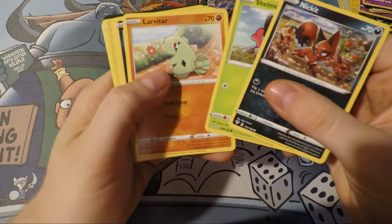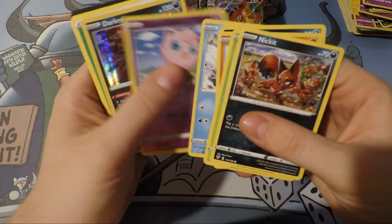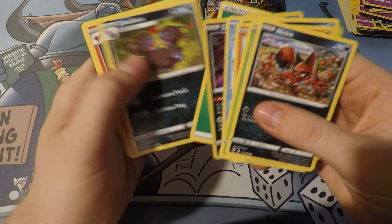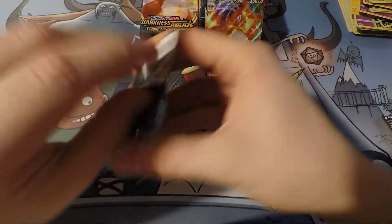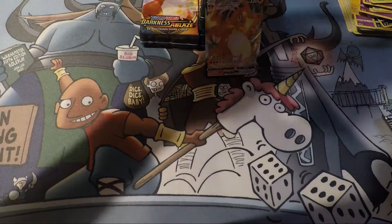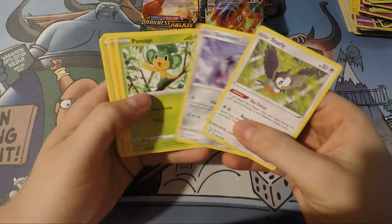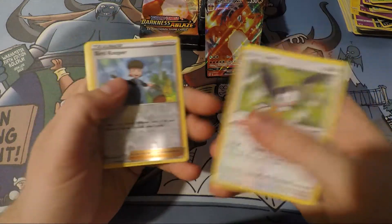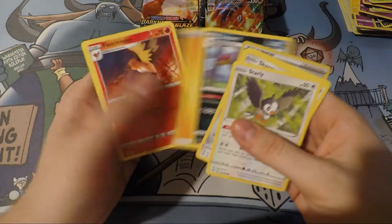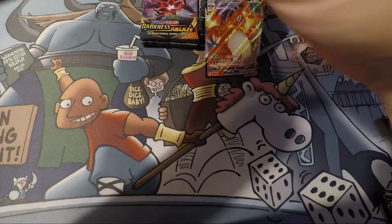Here we go. Can the hits keep coming? Darumaka. Clefairy. Dark Rai. Rare Fossil — that's our first one, pretty rare. What else we got? Foil Bird Keeper. Boom. Leopard. Good old Parasect — I remember having to fight those in the Viridian Forest in the game way back in the day.